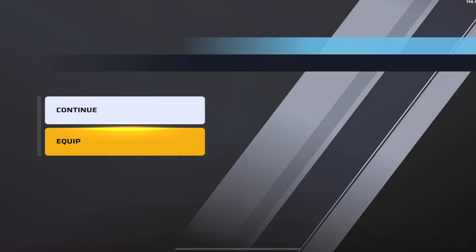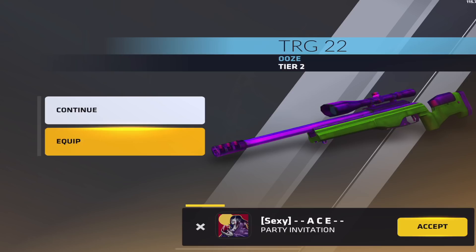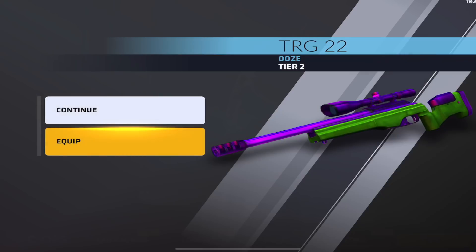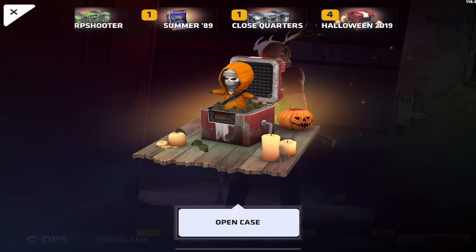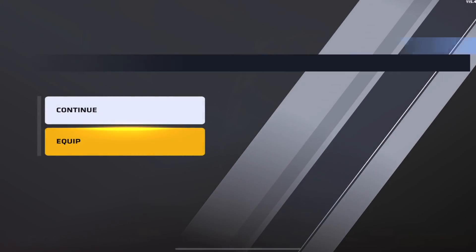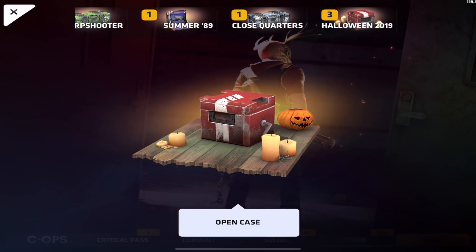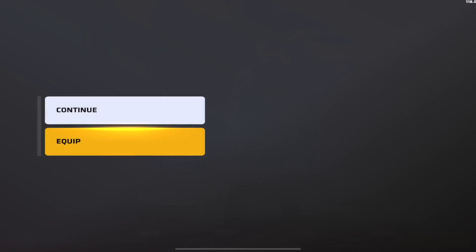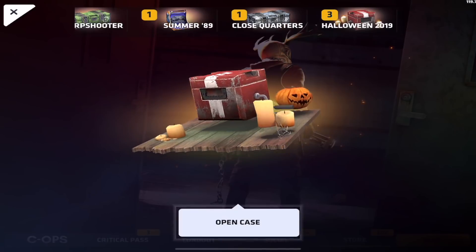We're already halfway through — these go by really quickly. We got Uzi for the TRG — I bet Joker's going to like this skin. Continuing on — we're down to only four cases left. We got Poison for the SVD — not a bad skin. Then Poison for the GS as well. We're getting a lot of these Poison skins.